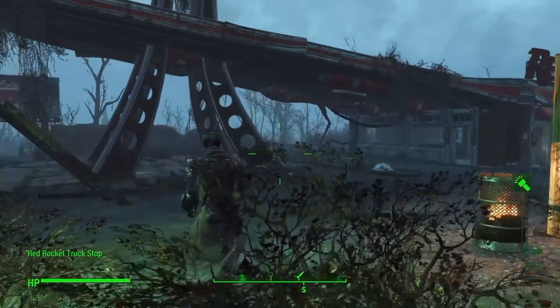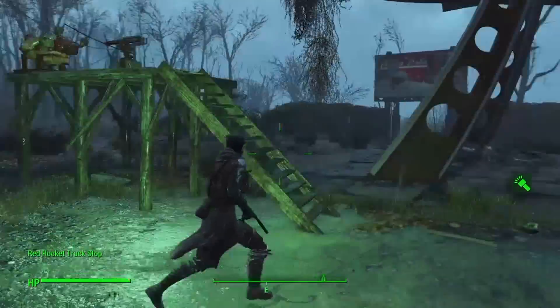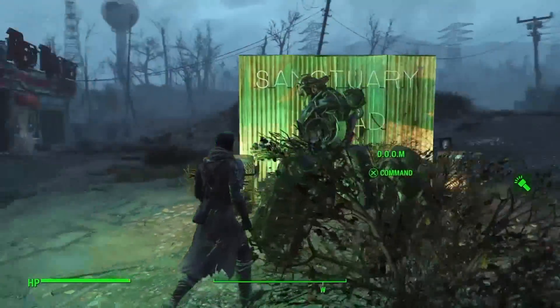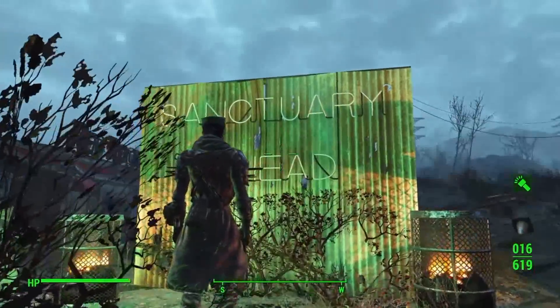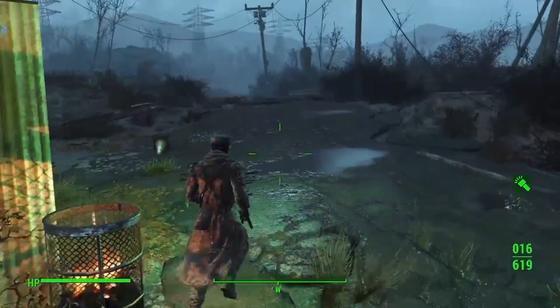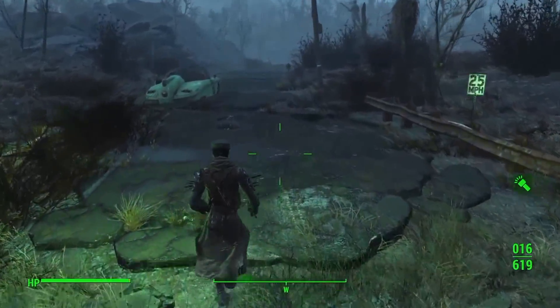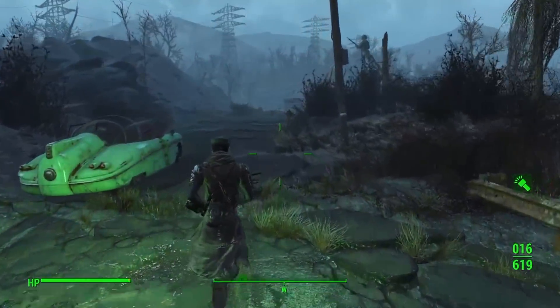We start off here at Red Rocket truck stop. I've got sort of like a missile turret up there, and up here I've got a sanctuary ahead because this is where the main settlement is actually at. If we go on up here to the bridge...